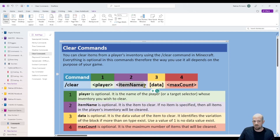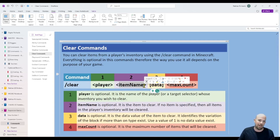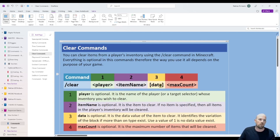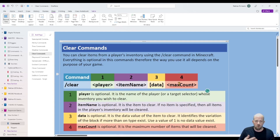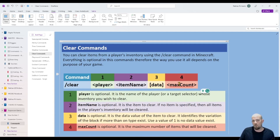You can ask the game to check if a player is holding a specific item and clear that out. The data value is required when you're dealing with things like stained glass or wool, which have different colors and therefore different data values. If you don't put one in, it will just clear out the base level version. The fourth component — not always commonly used — is a max count: if you want a player to only be holding a certain amount of an item, you can clear out up to that number. It is definitely optional.